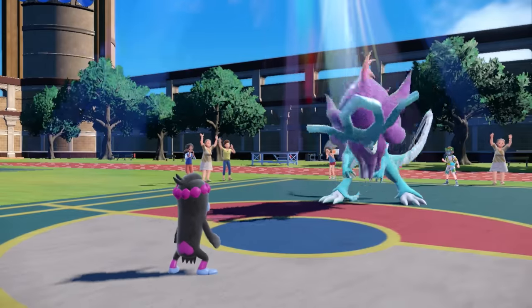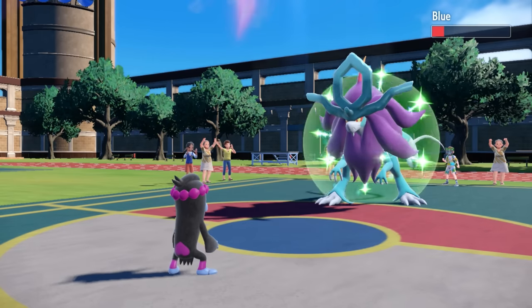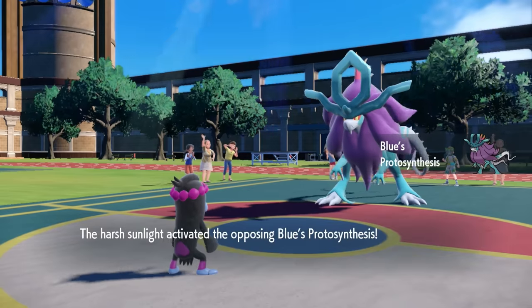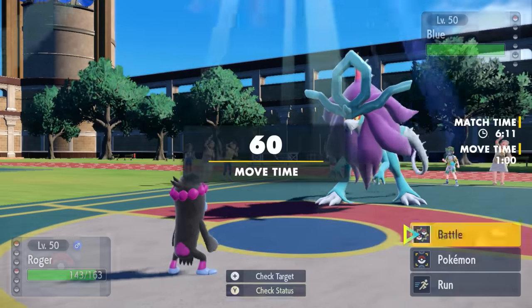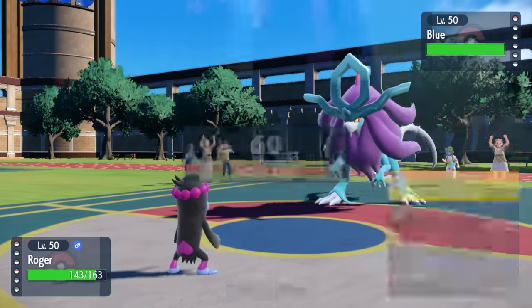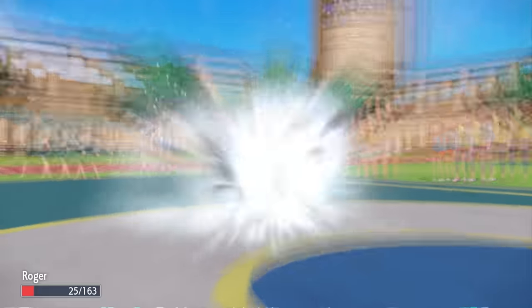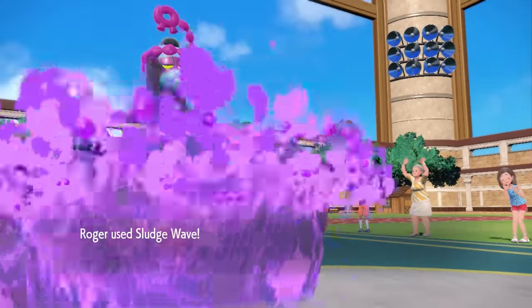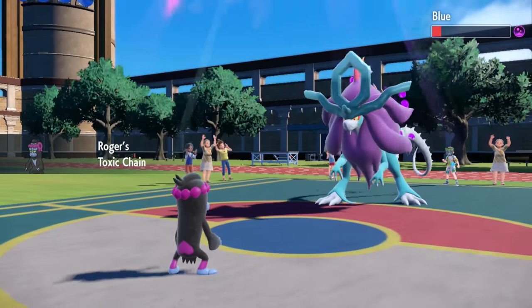Walking Wake comes in and basks in the sun — it's not only going to get back to full health but also activate Protosynthesis for a speed boost, which will allow it to outspeed even Choice Scarf Chandelure. I'm a monkey in the face of a dinosaur here, never been more scared. But check this out — Iron Hands lives the Hydro Steam with 25 HP, which is absolutely insane. I go for the Sludge Wave and not only that, but Toxic Chain activates!